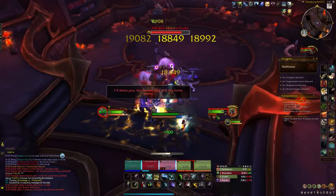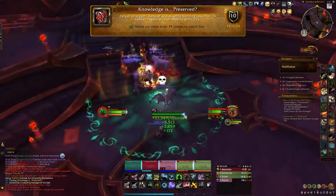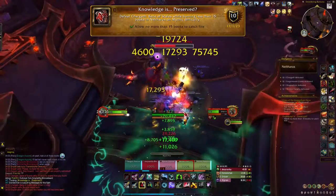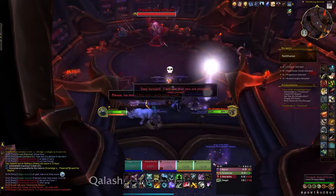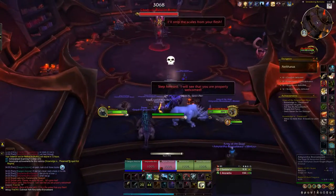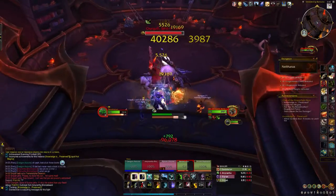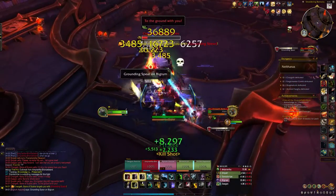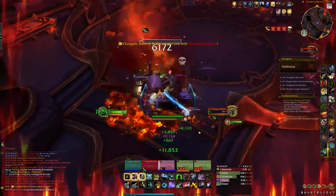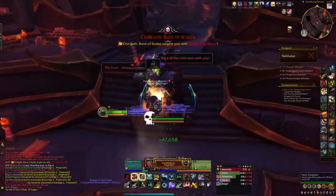The next dungeon is Neltharus. The first achievement is Knowledge Is Preserved — defeat Chargath while burning fewer than 15 books in Neltharus on Mythic difficulty. This is definitely one of the easiest achievements on this list. Just stack on the stairs at the entrance of the boss room, everybody stack there, defeat the boss as quickly as possible. Being there shouldn't burn any books. Just face the boss outside the room towards the stairs, kill the boss, and that gives you Knowledge Is Preserved.